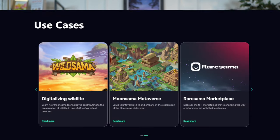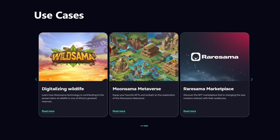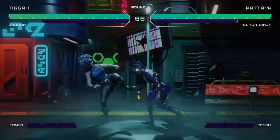On top of those tools are some existing apps that showcase the power of Moon Sama. They have their own metaverse, their own NFT marketplace, and a wildlife initiative that's quite unique. They also have an upcoming arcade game that looks like a cyberpunk style Mortal Kombat. The Moon Sama ecosystem is already quite robust, and all of it is powered by their SAMA token.